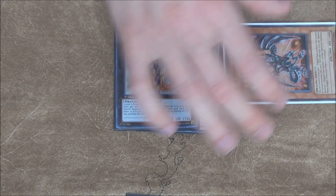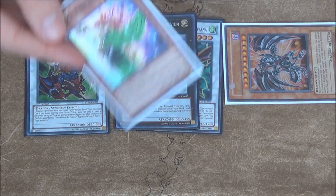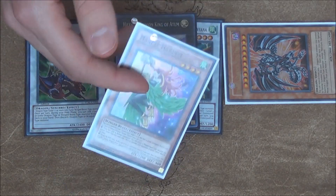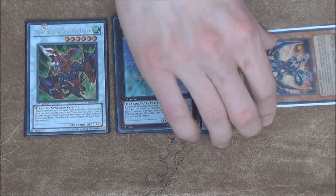So Atum is going to bring out Red-Eyes Darkness Metal Dragon. Red MD is going to special summon Gator. Now Gator is going to allow you to get another Winged Beast — we're going to get Harpist, discard Harpist. This allows you to search another Dux in the end phase, which is good for follow-up plays. Then we're going to bounce the Red MD to bring out one of your level 6s.